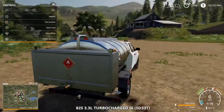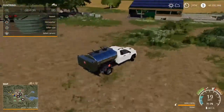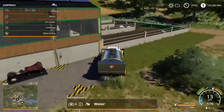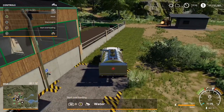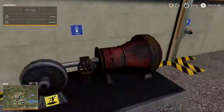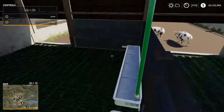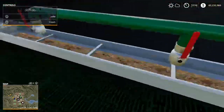Alright guys, we have our TLX here filled with water. We pull up over here, back it in, and then you get the prompt to unload — on Xbox it's RB to unload the water. Let's go take a look inside. Yeah, it fills up the water right here. This is showing they have food, which they don't currently have, so I'm going to grab some pig food and test that.